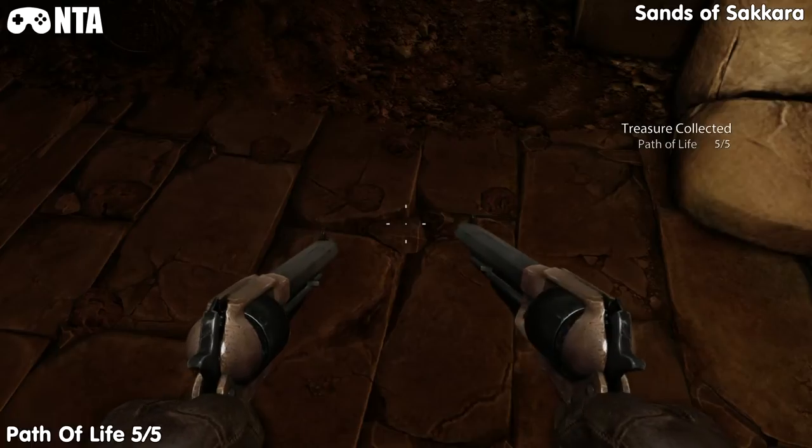Once you head down the elevator — the lift — you'll be into the pyramid. It doesn't tell you the levels, so just letting you know that.